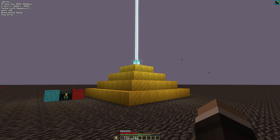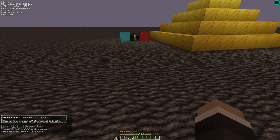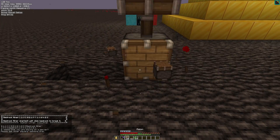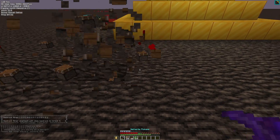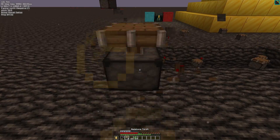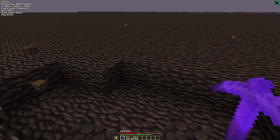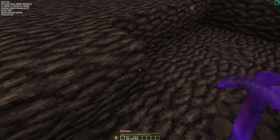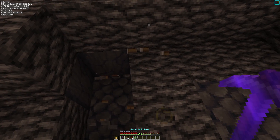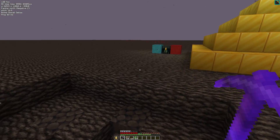Mod number seven is Bedrock Miner. With a Haste II beacon and the required items in your hotbar, you right-click on a piece of bedrock, then left-click and boom — bedrock gone. Keep left-clicking and it places those items then essentially instamines them, getting rid of the bedrock. It's incredibly quick for removing large areas of bedrock. It does feel a little cheesy, and the mod author suggests checking with your server admins before using it, but it does work on vanilla.